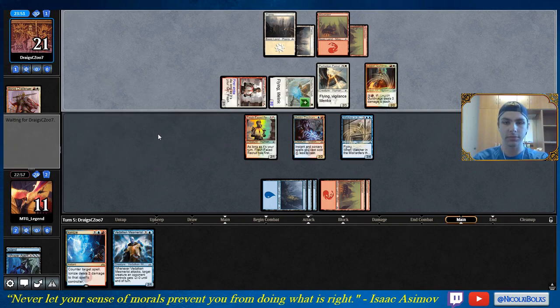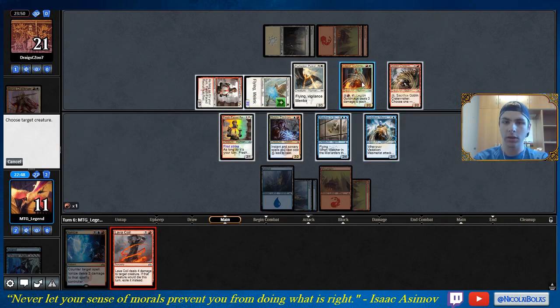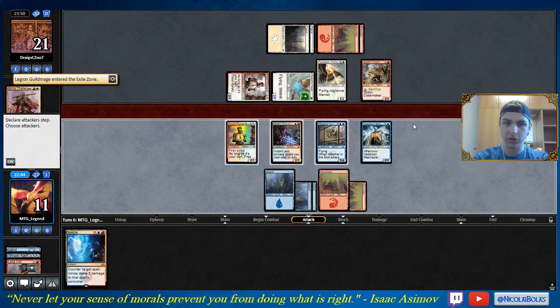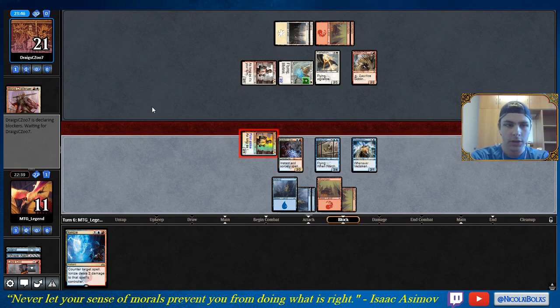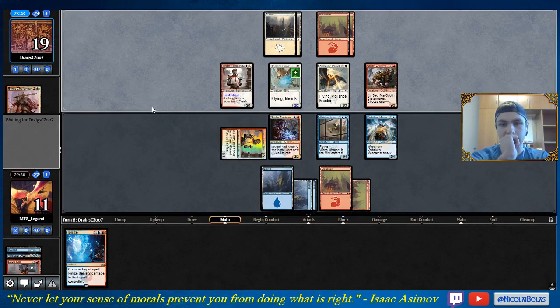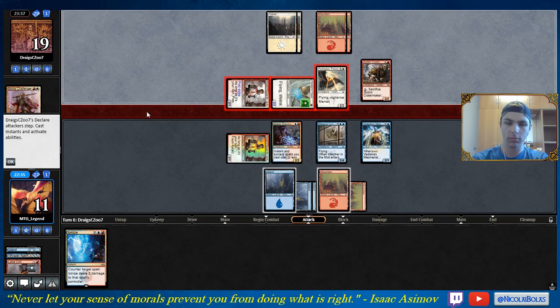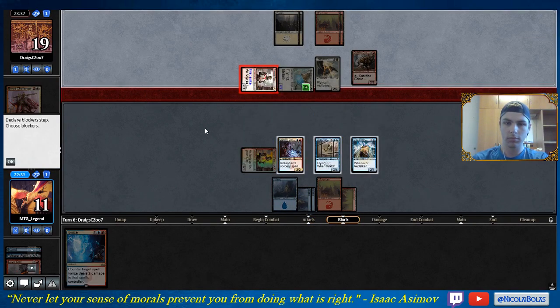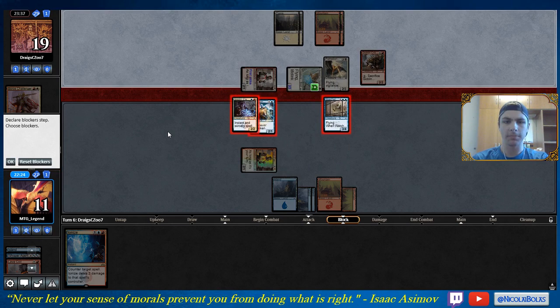Legion Guildmage and Goblin Cratermaker. He bluffed me, pretty much. So we're going to play our Mesmerist, Lava Coil the Legion Guildmage, and then attack. We could definitely lose this game because of not being able to counter Parhelion Patrol on time. He made a very smart attack there — he bluffed past me pretty well. I think this is a good block — I could just go to 7. Next turn I draw Surestrike. I think I'm going to block like this. This way he can either use his Goblin Cratermaker to get a 2-for-1.